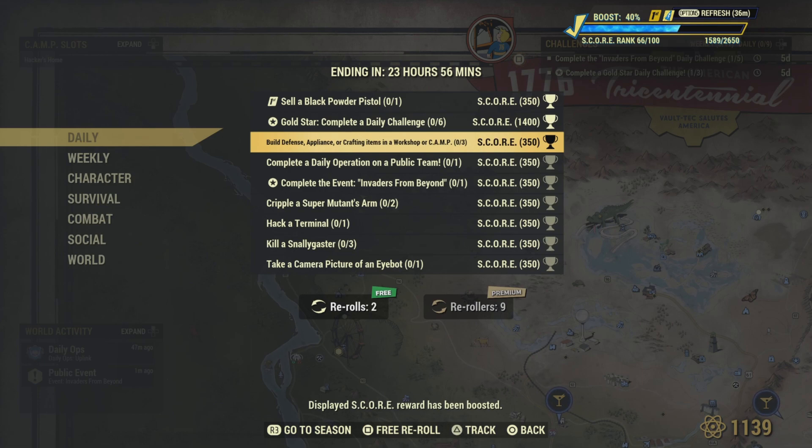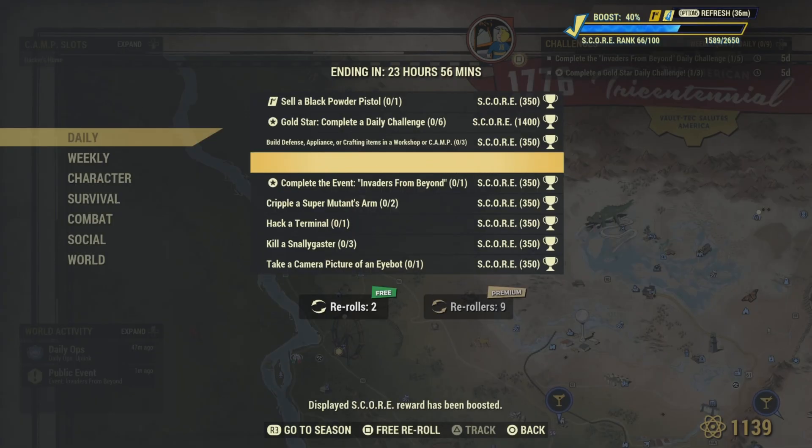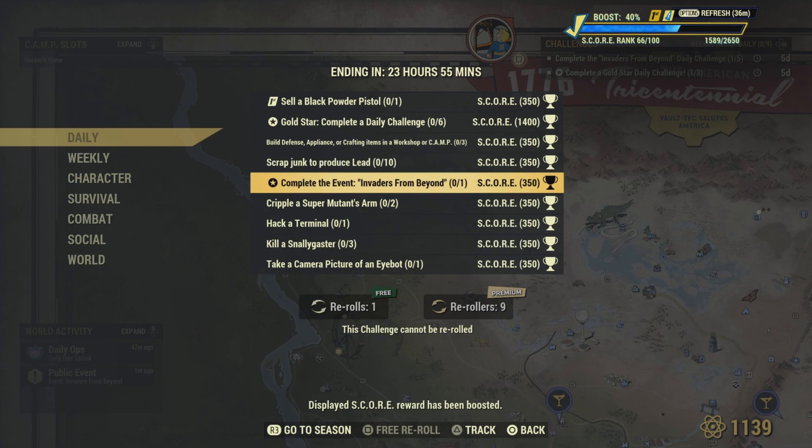If you get the Old Hazard daily challenge, go ahead and re-roll that one. Scrap junk to produce lead — that's not bad. Complete the event Invaders from Beyond: it pops up every hour on the hour, so go ahead and do it to complete that challenge.